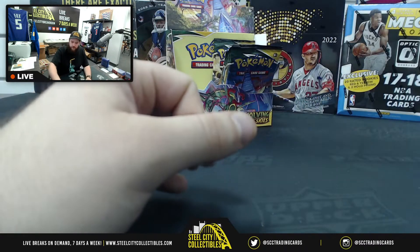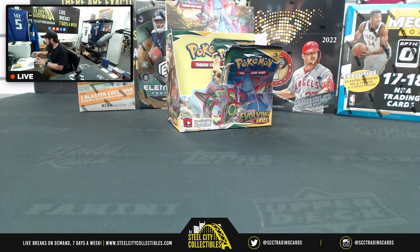Last pack for Lucian of the break — thank you Lucian for purchasing some spots in the Evolving Skies Group Break number two. Gourgeist, Hippopotas, Lillipup, Nickit, Bergmite, Shelgon reverse foil, Gourgeist energy card. Booyah — thank you Mr. Lucian! Cards ship out tomorrow.